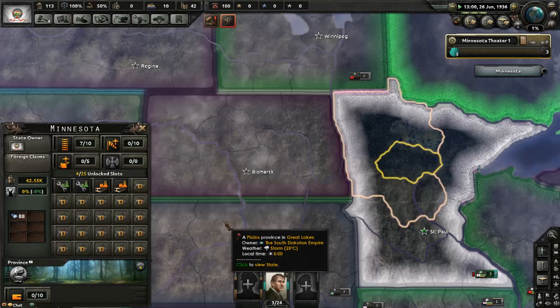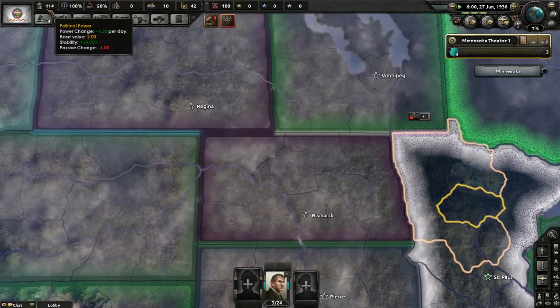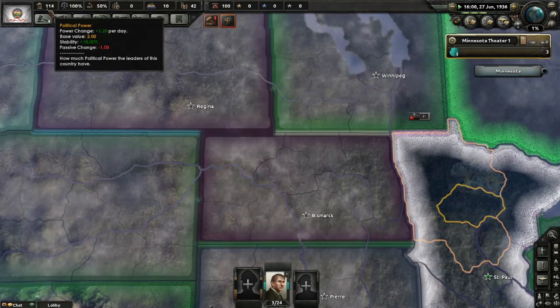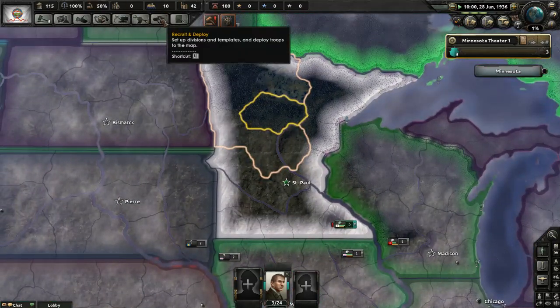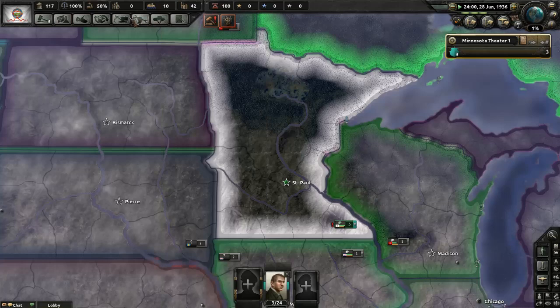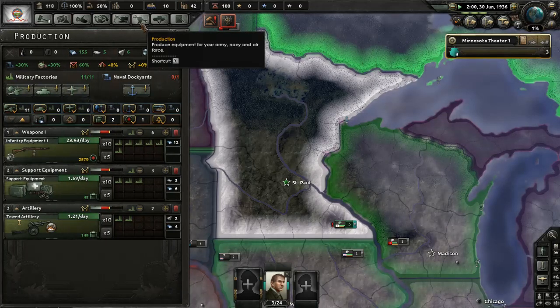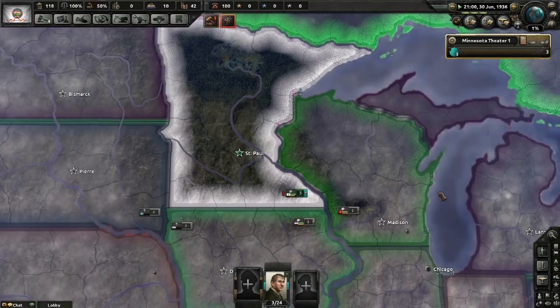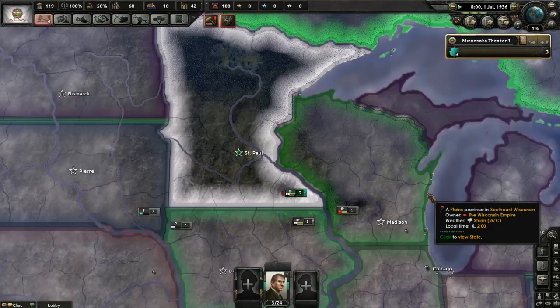Czechoslovakia starts their border fortification project. What's your political power per day? We're earning roughly 1.2. Division-wise we've got divisions in training, which is good. The only other good thing is we've got plenty of civilian factories from the trade, and we're slowly cutting our deficit on guns, artillery, and support equipment — we're actually doing okay.